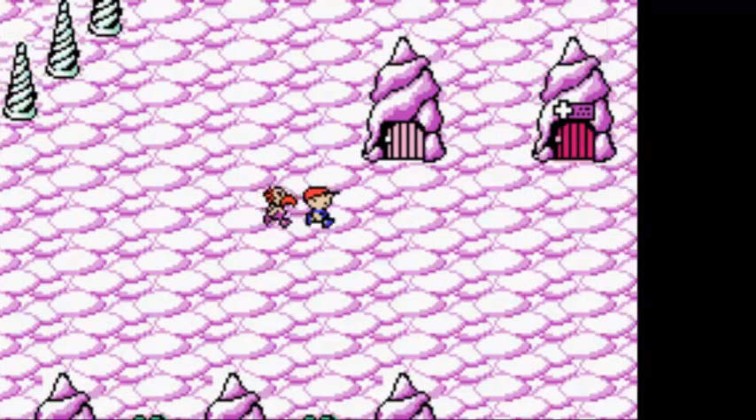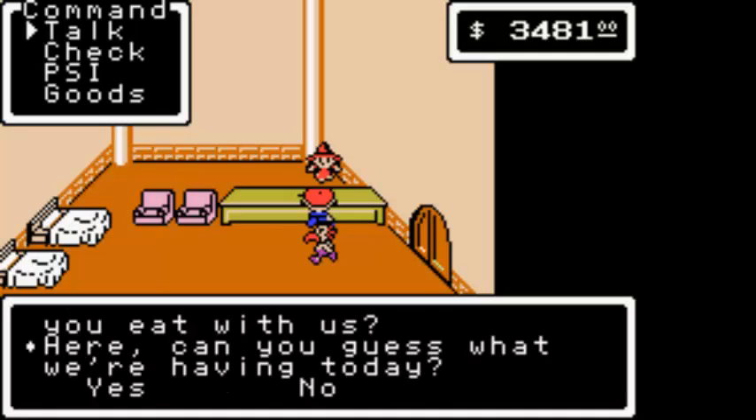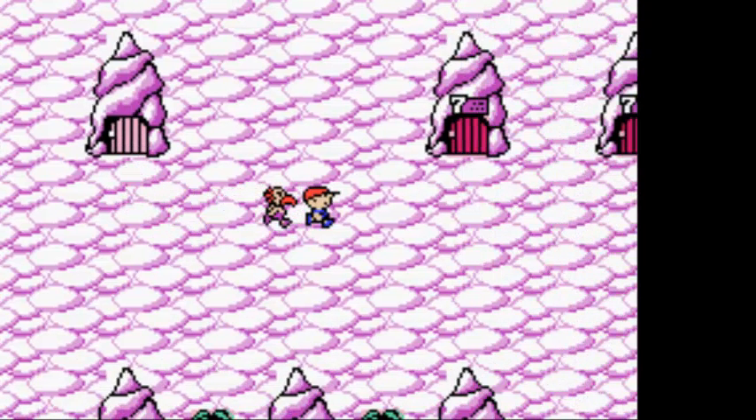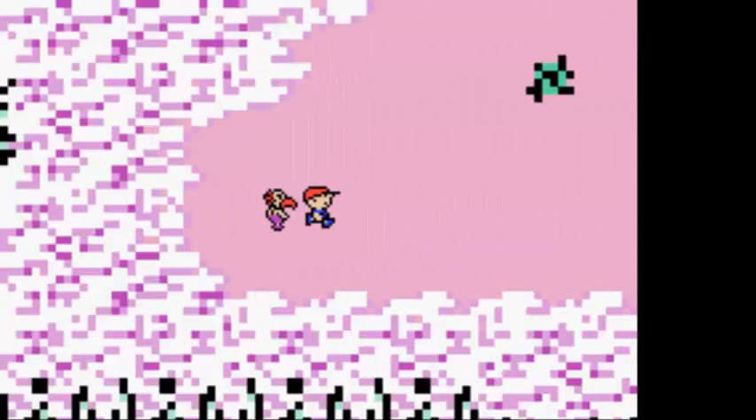Where the heck is the hotel? I know that there's two places you can rest. There's a hotel right here. The Flying Man is very helpful - you probably want to go ahead and grind off all enemies using the Flying Man, although he's probably going to get in the way if you find a Braucho. There's really nothing else left to do in Magicant - let's go to the exit.